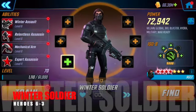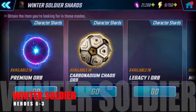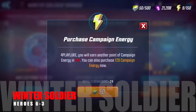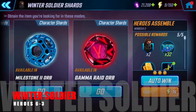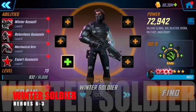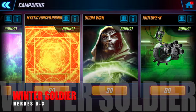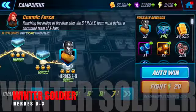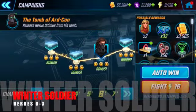And finally we have Winter Soldier, who is available on Heroes 6-3, so a fairly new game player friendly farm. He's campaign energy so it's nice and cheap. At the moment Winter Soldier is absolutely begging for a rework — he's not very good as it stands. Fingers crossed they rework him soon. But make sure you get him up to a minimum of 5 stars so you can unlock Omega Red when he comes around next time.